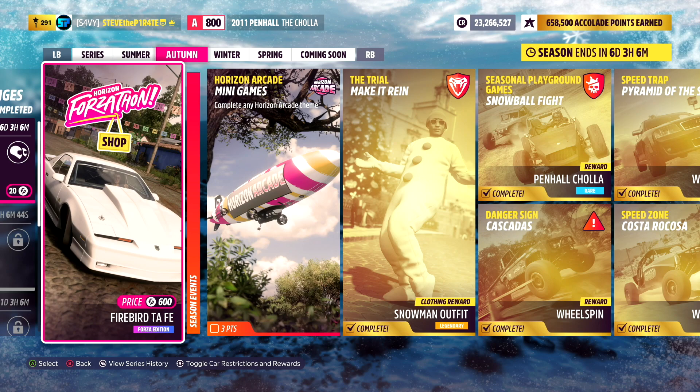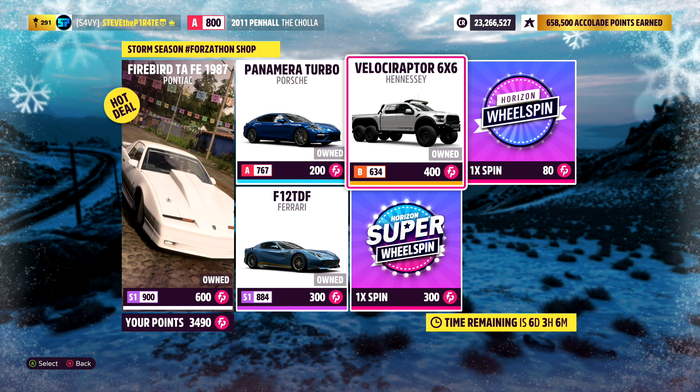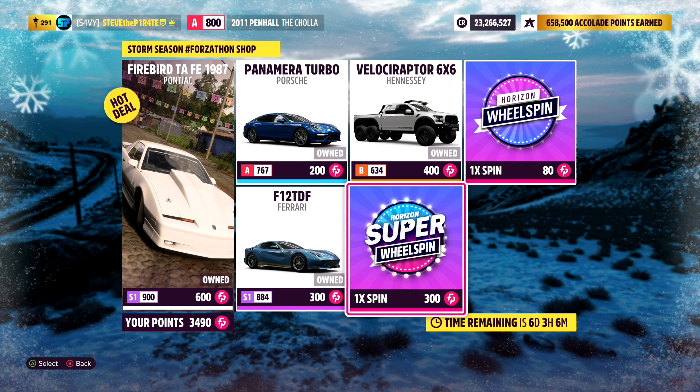We have a new Forzathon in Forza Horizon 5. Let's take a look at what's available in this week's Forzathon shop. We have the Firebird Trans Am Forza Edition 1987 for 600 Forzathon points, the Panamera Turbo for 200, the Velociraptor 6x6 for 400, and the F12 TDF for 300 Forzathon points. If you're feeling flush, you can buy a normal wheel spin for 80 or a super wheel spin for 300 Forzathon points.